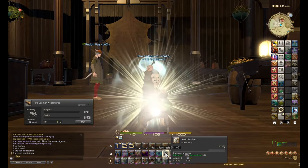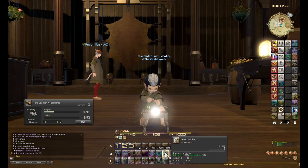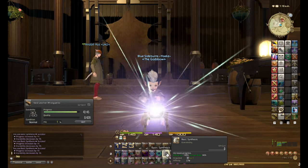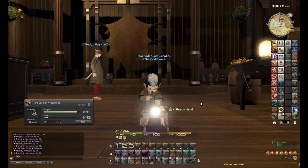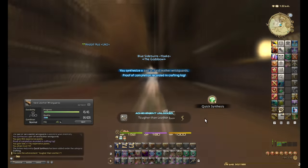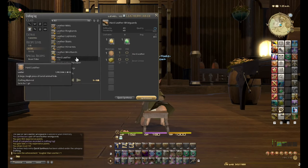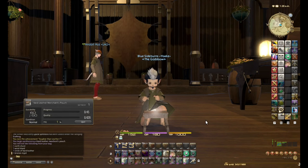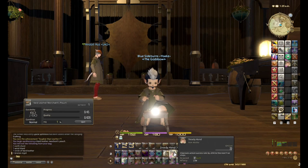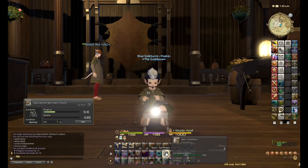Steady Hand increases chances of success for Basic Synthesis. I need four synthesis so I can hit Basic Touch twice. When Steady Hand wears off, just refresh it. That's level 10 done already. At level 10 we've unlocked Quick Synthesis, so for recipes where I need to make a bunch of the same item I can use Quick Synthesis to do it quickly. This is really so fast — it's just my experience shining through; you wouldn't know all this stuff unless you've played the game.